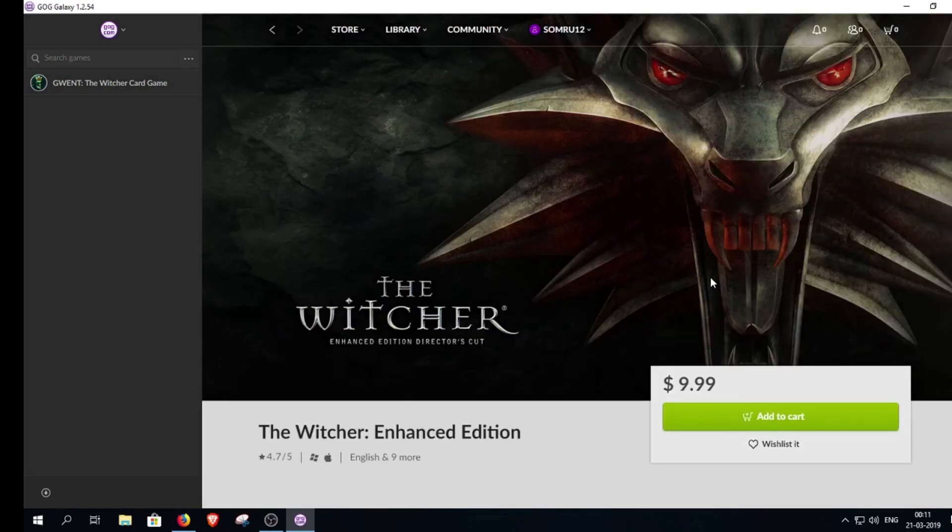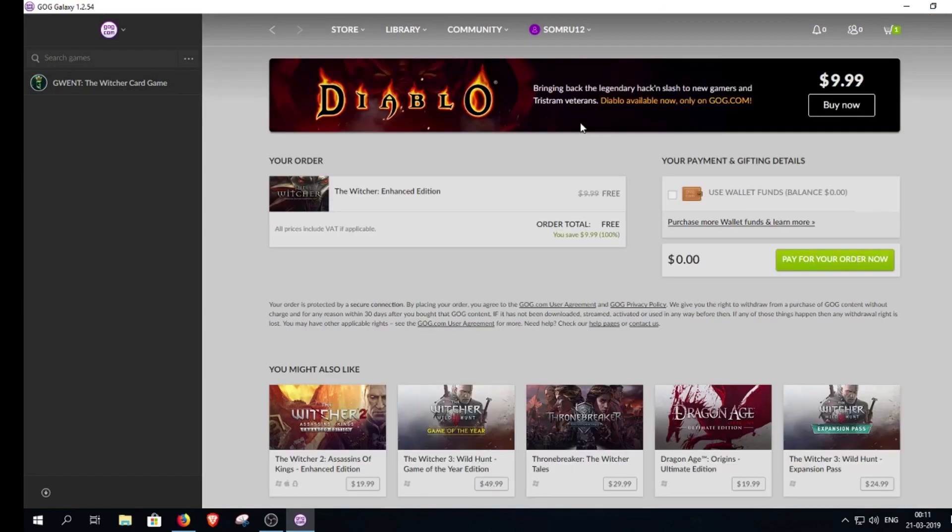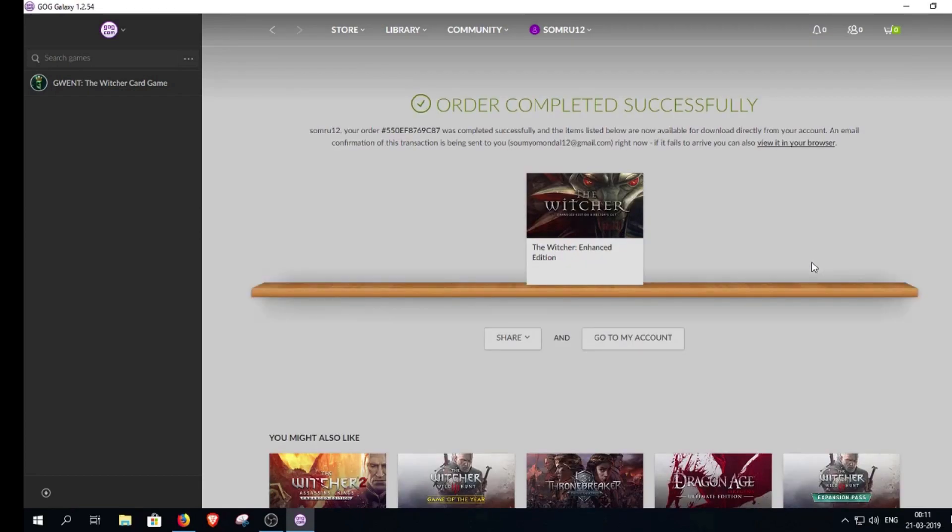Just go to the main Witcher page — Witcher 1 — where you will get the game free with a 100% discount. It's a very good game, so just go and grab it.